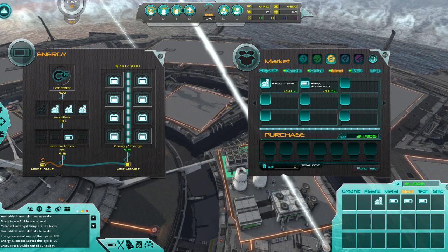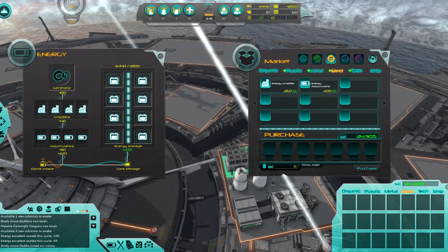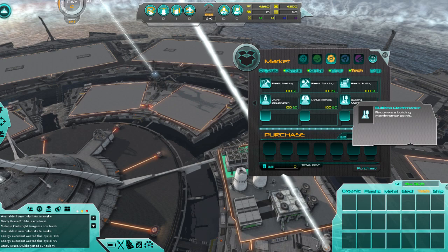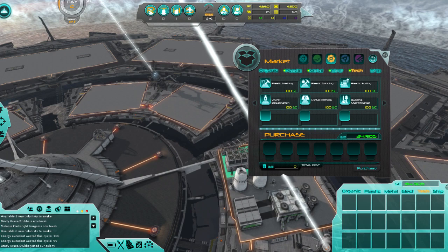We're probably not going to run into power issues for a very long time, but I might as well just set this and forget it. Because well, we're going to run into money issues someday. Oh — so there's building maintenance. If you hover over these things it will tell you what they do. Go figure.